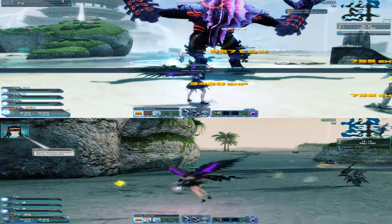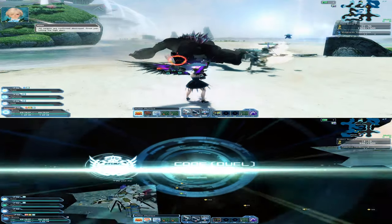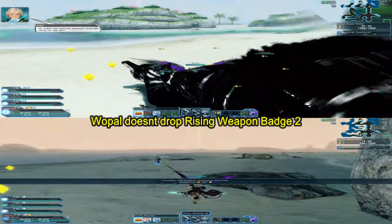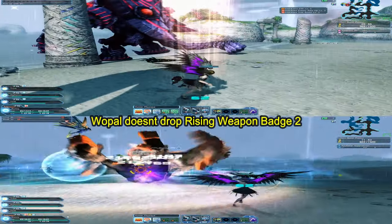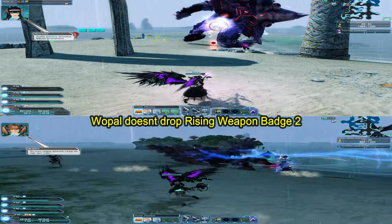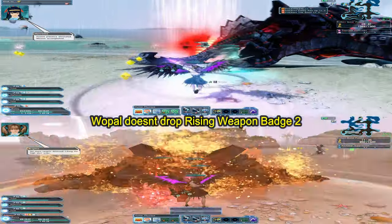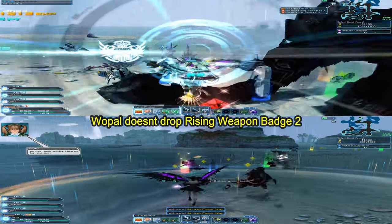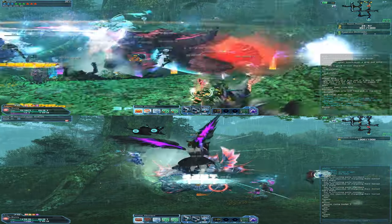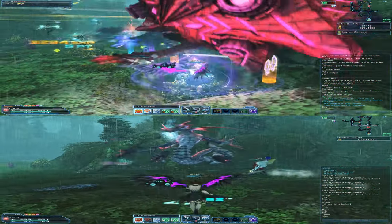I've tried the Wolf Pal urgent quest many times on the highest difficulty and didn't receive a single one from all the boss kills. However, doing Gone with the Rain and Wind, I've gotten over 20 weapon badges in just 40 minutes.